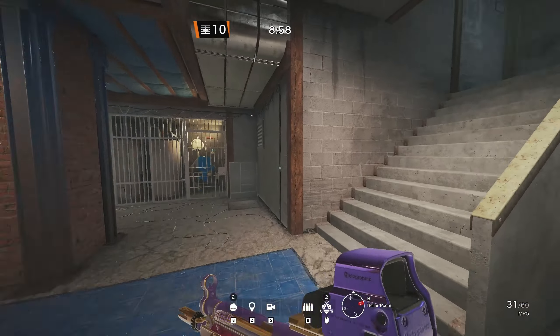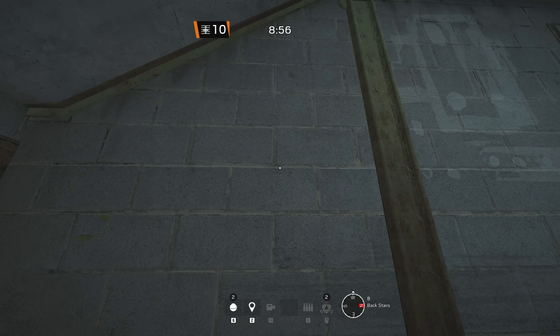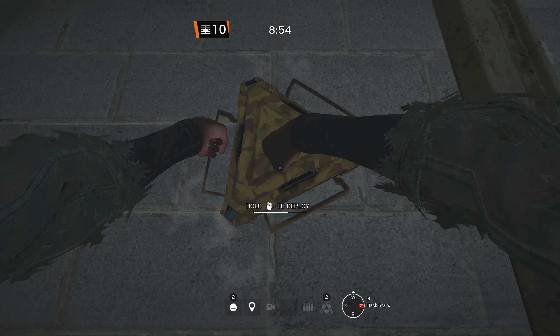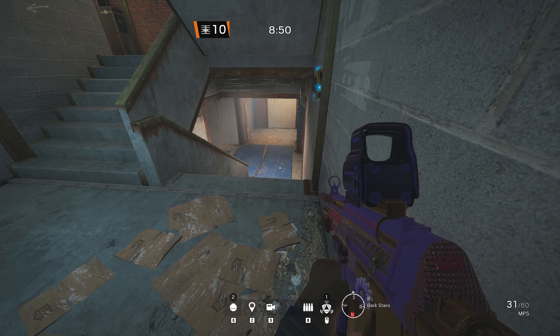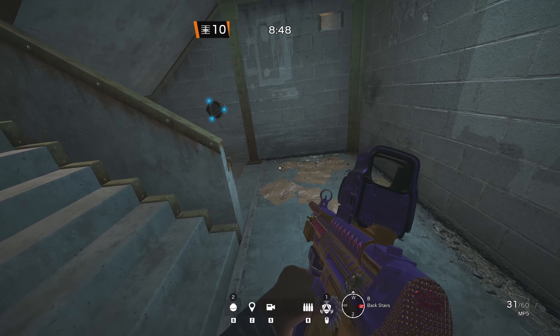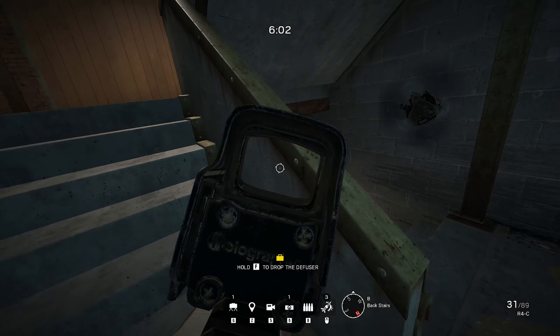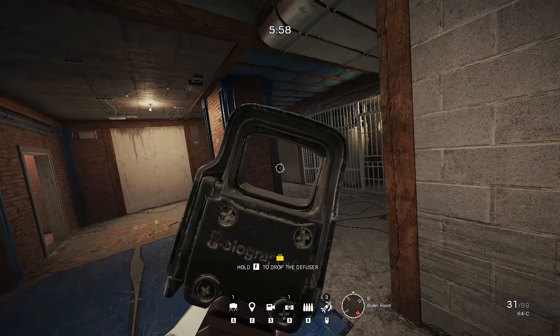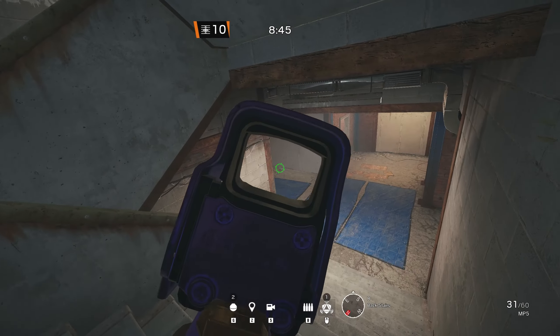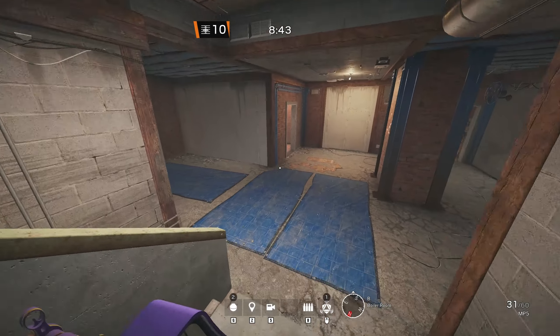On the first map, Oregon, I have a setup for the downstairs objective. I usually place a Banshee on the big tower stairs. This is a common pressure point if an attacker tries to get control over E-Box. If the attacker has no utility to get rid of the Banshee, they have to push down far, exposing themselves to multiple angles from both pillar and E-Box.